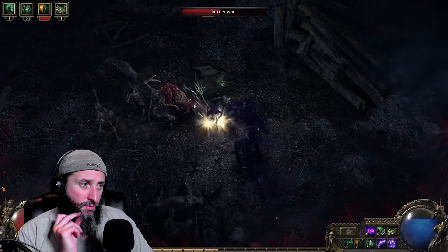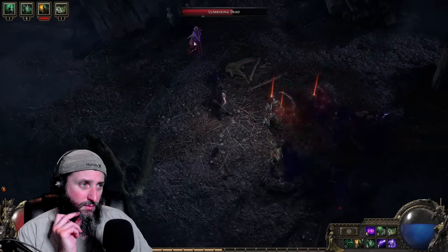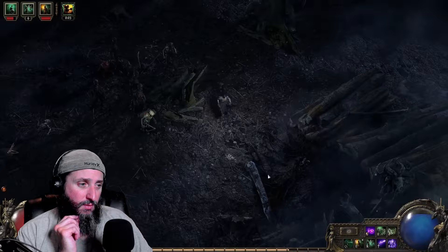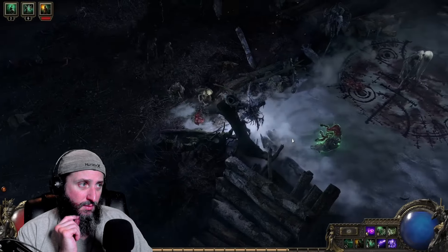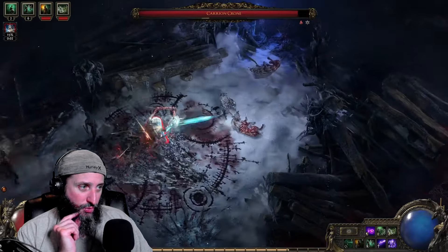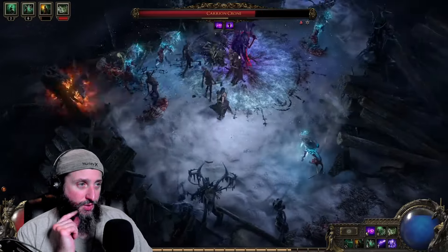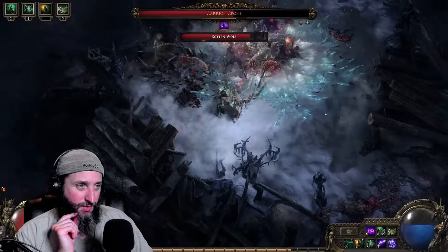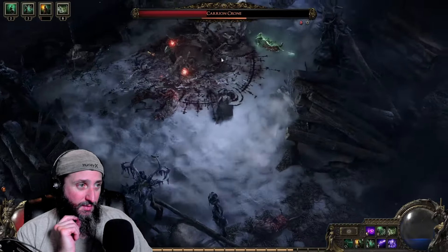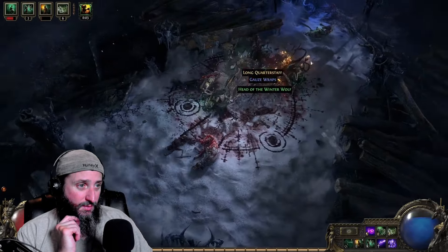When you see the red indicator, use the skill and the minion will go boom. It's particularly nice on bone constructs because they expire quickly anyway. I think all these tools are enough to fight the boss of this area, the Carrion Crone. That boss looks cool as hell — she looks like a Witcher boss. I like these boss arena setups — it makes boss fights feel less like you're just killing an empowered monster.